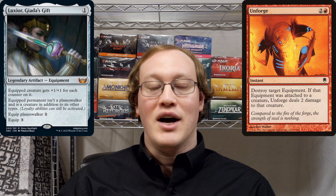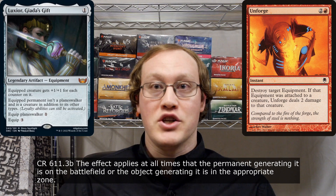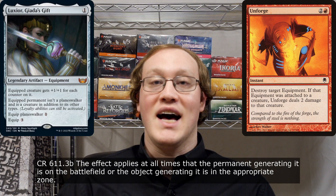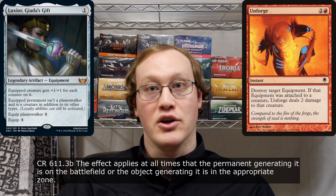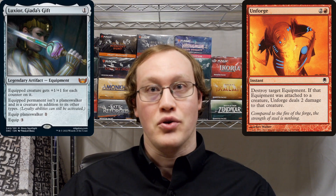Does it take 2 damage? First of all, I want to go over this important fact about how continuous effects work. If you have something like Luxior's ability that makes the equipped permanent into a creature and not a Planeswalker, then that is going to work as long as Luxior's on the battlefield equipped to that creature. It's going to end immediately the time when the Luxior leaves the battlefield or stops being equipped to that creature. This doesn't use the stack and there's no special game procedure — it just happens instantaneously after the Luxior is no longer equipped to the creature.